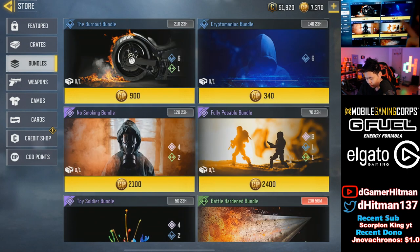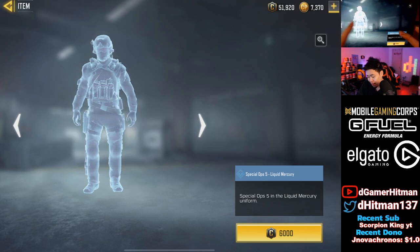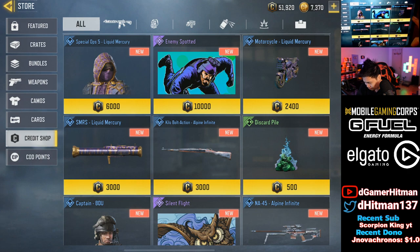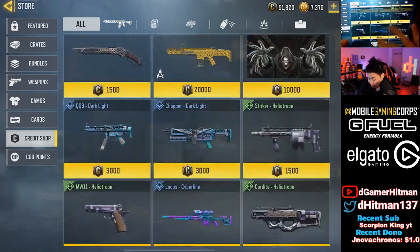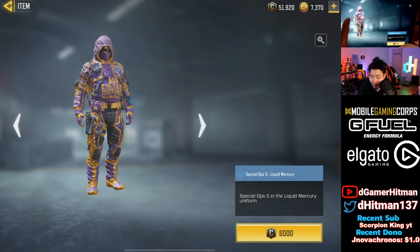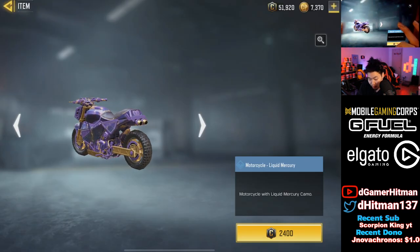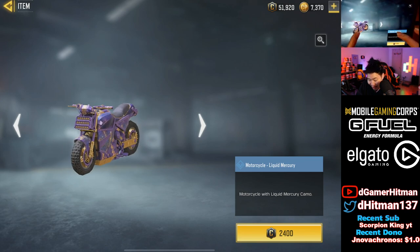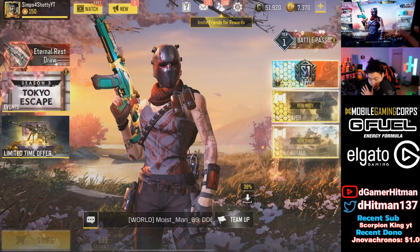Nothing else new in the bundle section. Credit shop has the new Special Ops 5 skin. It looks like we also have a motorcycle skin — a lot of BR stuff. We might have the shovel in here but I own it, so let me know in the comments if there's something I don't have. This skin is actually not that bad — it's like a golden purple skin. Liquid mercury. The motorcycle is low-key kind of fire. I'd consider this more of an epic skin. Pretty good value.